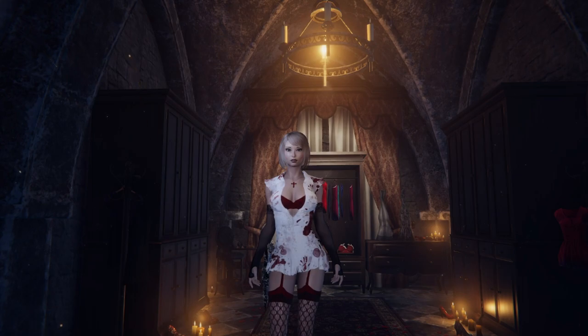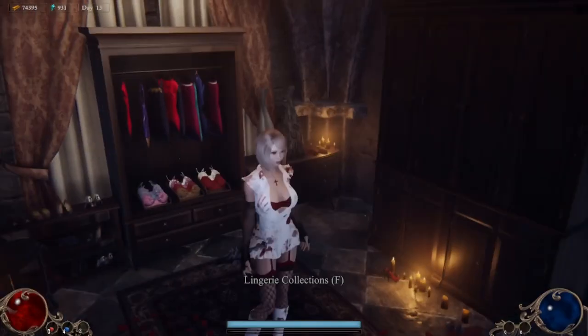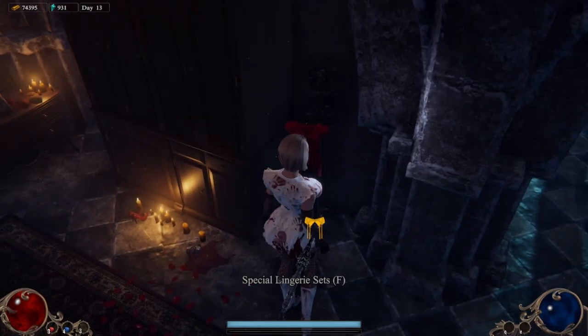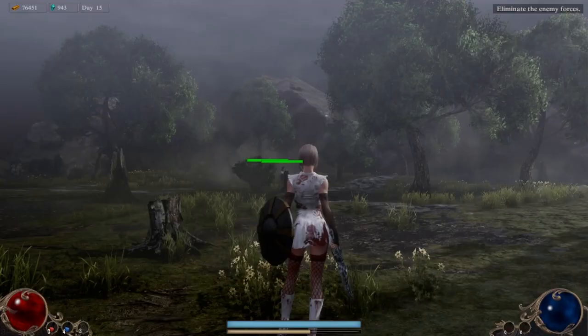During the Halloween event you can get these for free, so definitely log in if you own the game and pick those up to put in your inventory. Otherwise, after the Halloween event I'm sure they're going to cost a certain amount — probably a hundred, just like everything else in this shop. You just need to come over to the special lingerie set and interact with that — that's where you're going to find them.